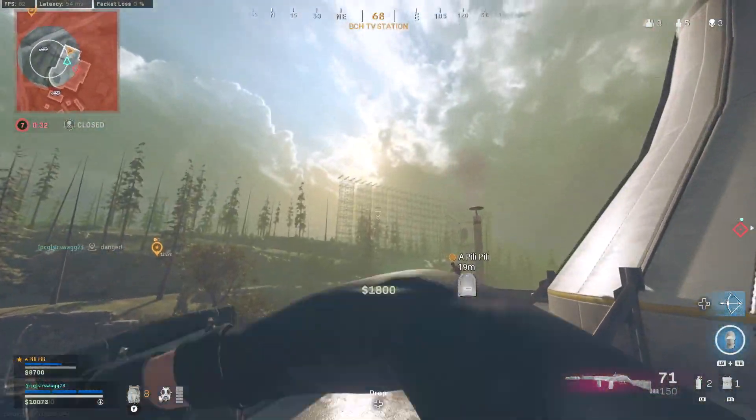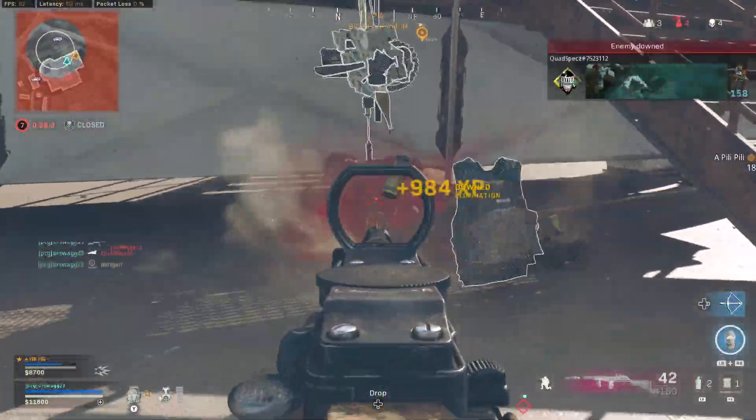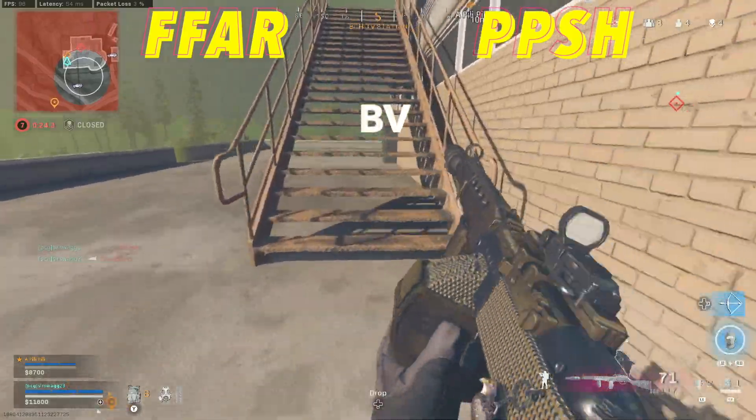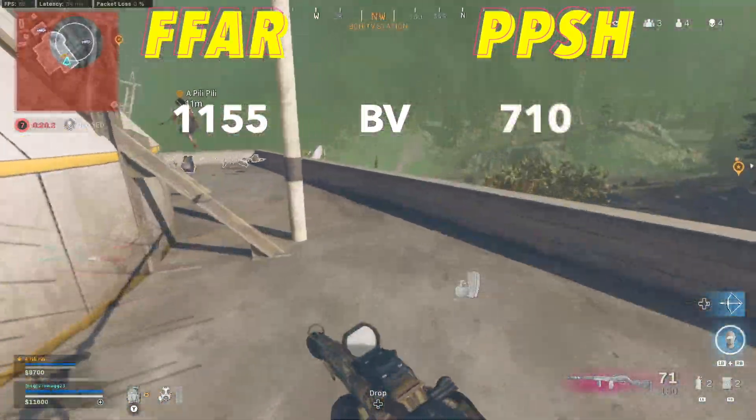We're going to go over the most important stats for sniper support options within Warzone. These weapons are going to be way more similar than you're thinking right now, but not to start off with when we're talking about max bullet velocity, where the FFAR will come out way ahead with 11.55 to 7.10 for the PPSH.